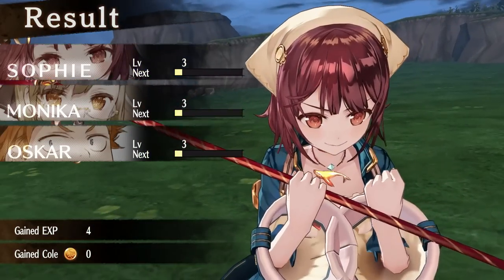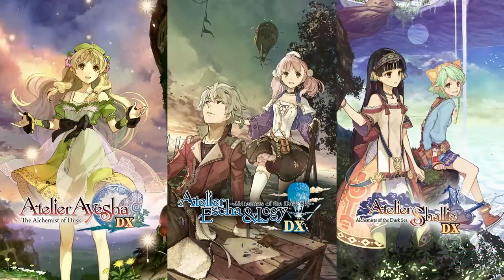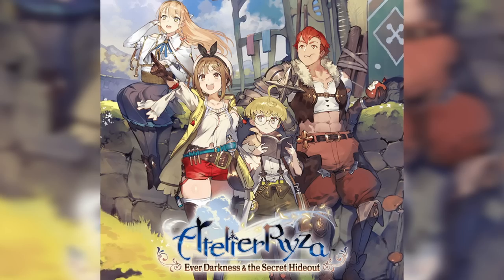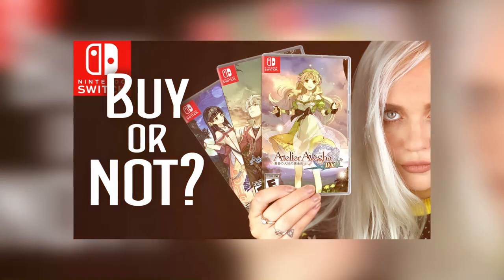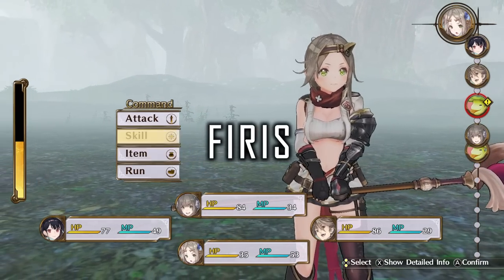The Switch now has a total of 12 Atelier games. We have the Arland trilogy, which contains Rorona, Totori, and Meruru. We have the Dusk trilogy — Ayesha, Escha, and Logy & Shallotte. And now we have the Mysterious trilogy, which we will talk about today. We also have Ryza 1 and 2, and one spin-off title. I have already reviewed and compared the Dusk trilogy, and I highly recommend that video as well, because it is just like this one — a comparison and review of all three games. I have a bunch of Atelier videos on this channel, so you've definitely come to the correct place.